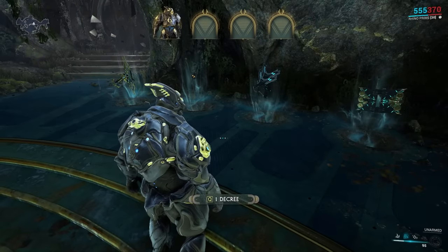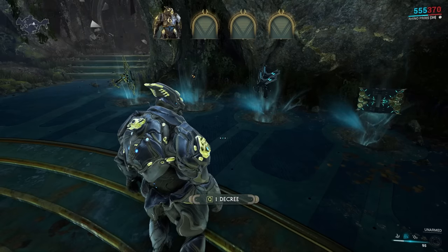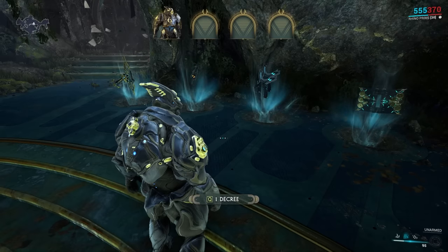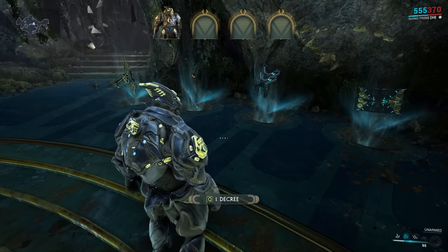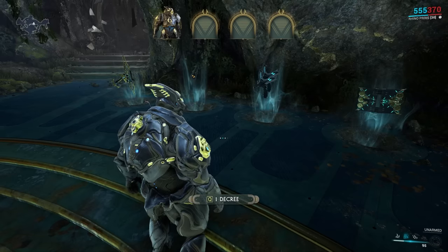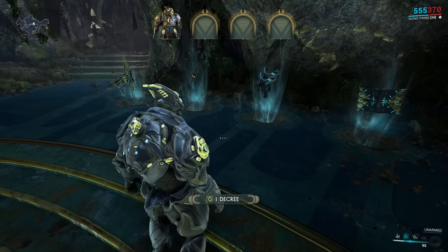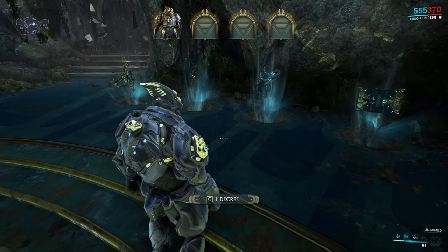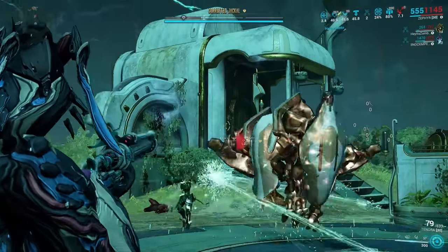Tip number five: ammo is very scarce within the circuit, and because you can't bring Carrier or drop ammo pads, you're going to want to avoid explosive weapons like the Kuva Ogris or a lot of the spray-and-pray weapons. You're just going to burn through all your ammo within the first couple of waves. The best weapons to go for are charge weapons like the Bubonico or the Phenmor, as well as infinite ammo weapons like the Nataruk and the Grimoire. The best thing you can bring is an incarnon weapon, because the incarnon mode gets its own charge ammo pool so you're pretty much never going to run out.